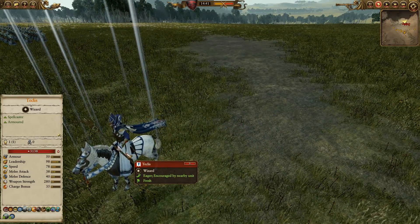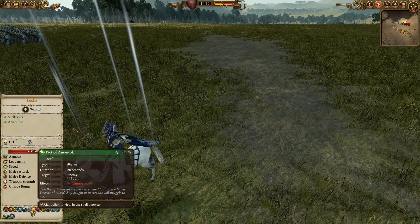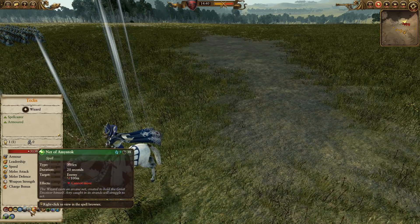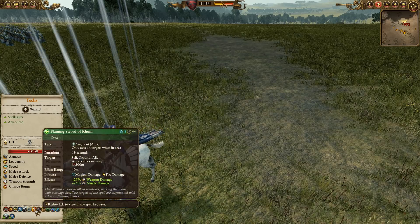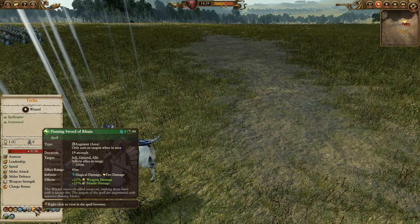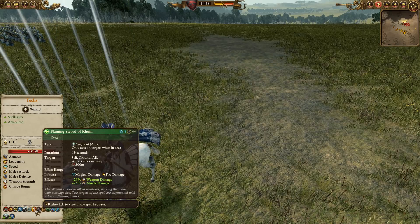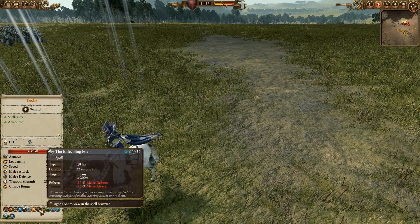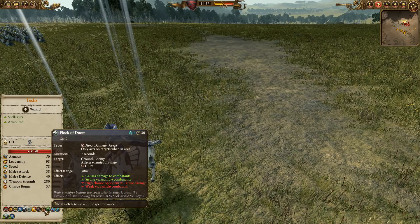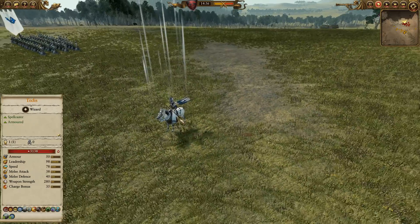I think Alarielle's pretty damn good too, but this is one matchup where I think Teclis really shines. He's got the Net — great to stop something and then shoot the hell out of it — really good for taking out those troublesome units. Also Flaming Sword of Ruin: put that on anything fighting anything with regeneration or that's ethereal and they will kill it very, very quickly. Enfeebling Foe is great for killing troublesome things if you can pin them down. Flock of Doom is great if stuff blobs up, which it inevitably will. And Regrowth helps keep Martial Mastery going, which is just really useful.